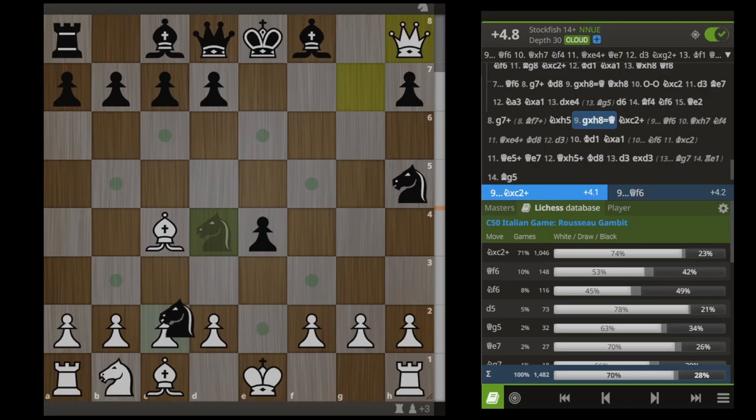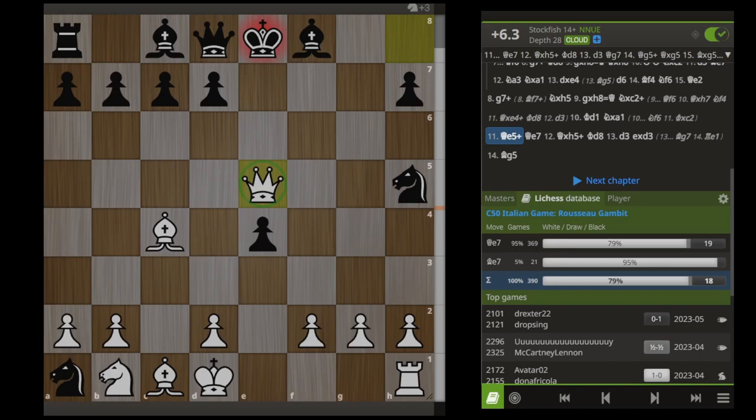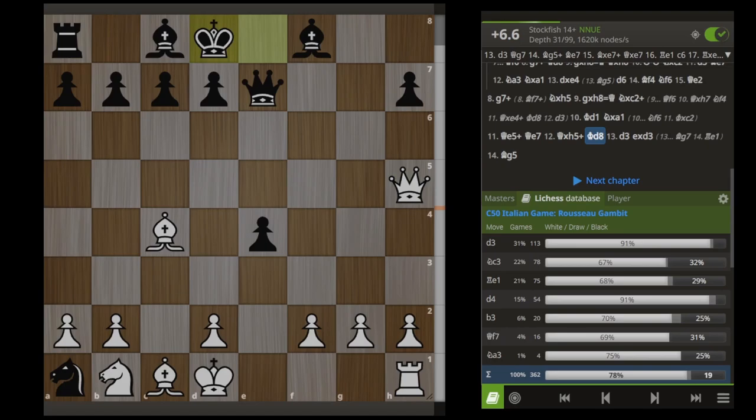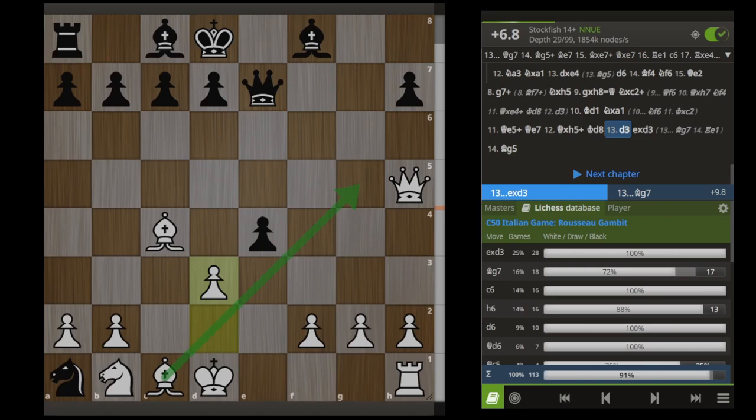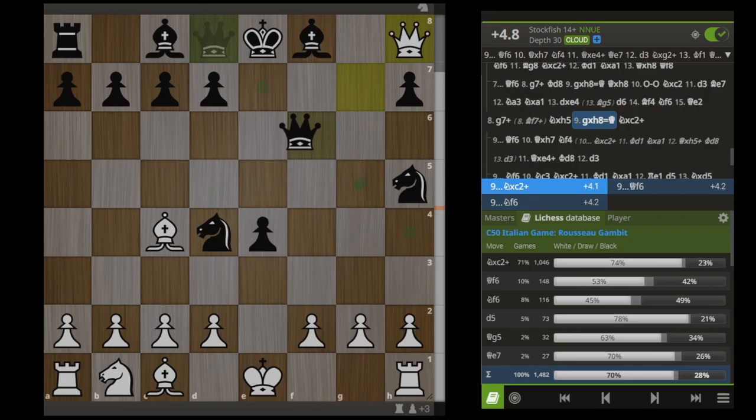A lot of people will try to get some material back by taking on C2 and then taking our rook, but in this case we can take on H7 — that's the engine's recommendation — but much easier and simpler is just Qe5 check, winning this knight on the next move. And after Kd8, now we play a very sneaky move D3. A lot of people are not seeing our threat here and taking this pawn, but even if they do see our threat and play something like Bg7, now we have Re1 and the game is just over.